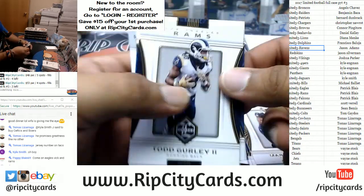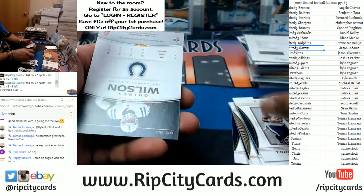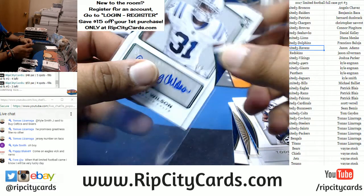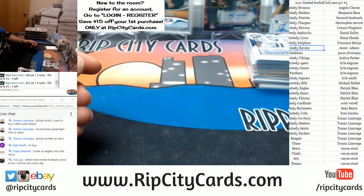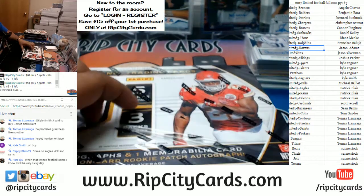Let's see what we got. For the Colts — Quincy Wilson — numbered 4 out of 5. Nice. There you go, Colts. There you go, Sean B. Let's see if we can pair that up with an auto for you, as well as my peeps that haven't got a hit just yet.